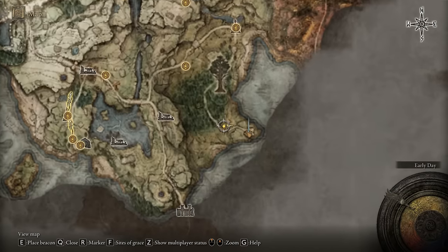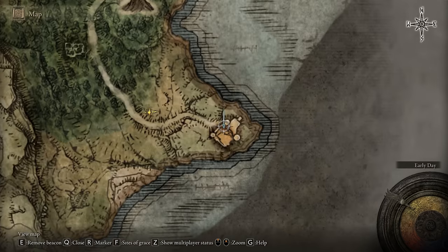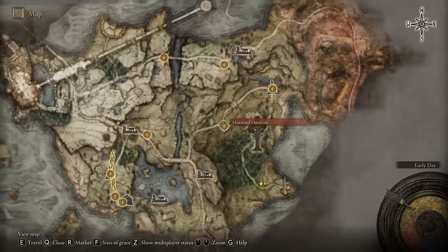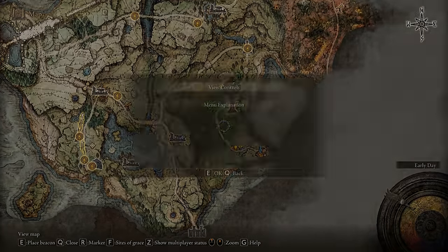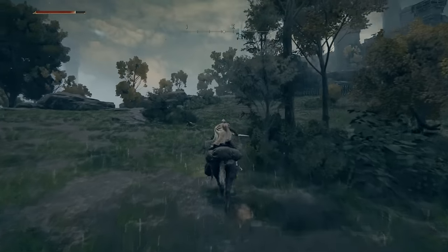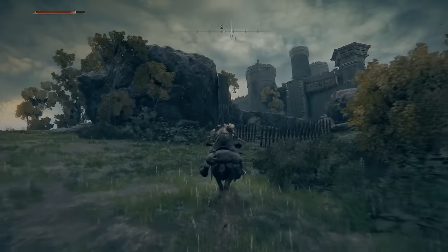Once that's done, look for this site of grace which is down here, very close to the beginning area of the game, and we're going to go towards this fort. There is a site of grace right near here — I wasn't sure where it was so I got it on the way out. I will show it just after I've got what we need from this place.